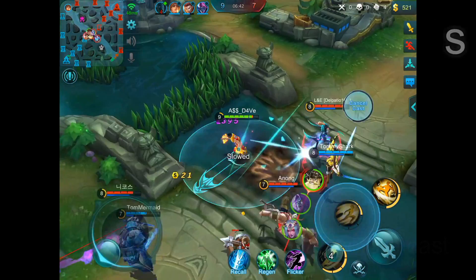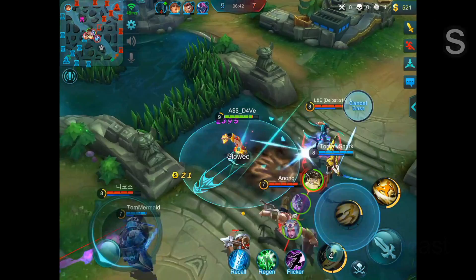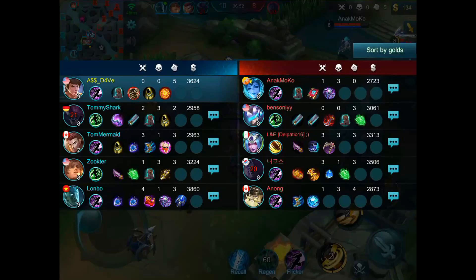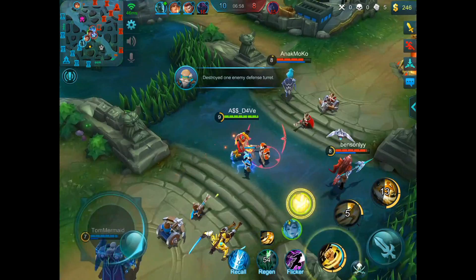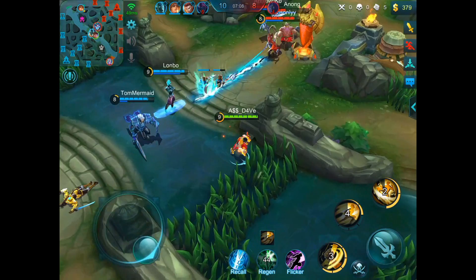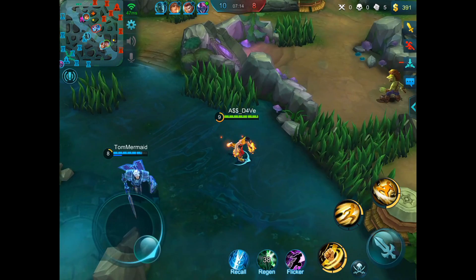Now let's get into his basic laning and committing combos. In lane, you want to harass as much as you can combining the first and second ability. I call this the 'no damage taken combo.' You charge up your first ability twice, then drag and hold your dash to gap close towards the enemy, immediately release the third part of your knock-up, auto attack once to proc your passive for extended damage while they're in the air. Then when they come out of the air, use the second ability again to dash backward to dodge incoming skillshot damage.